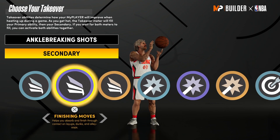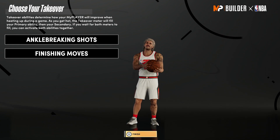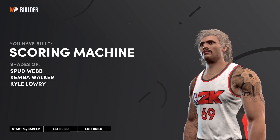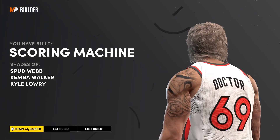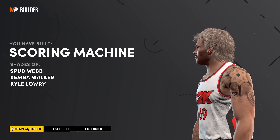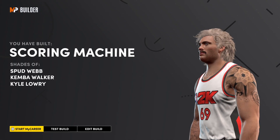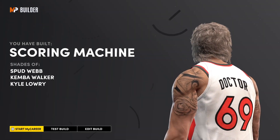Best midget build in the game right here — ankle-breaking shots, finishing moves, break people's ankles at 5'7", go in and dunk on the center. I'm loving this build. Let's see what it says... SpudWeb, first try! That is 3 videos in a row where first try I make the build and it always says the person I'm thinking of. I didn't even test it before this video. I'm the best build maker in this community.